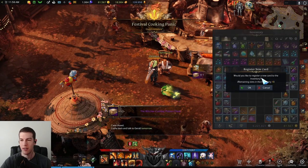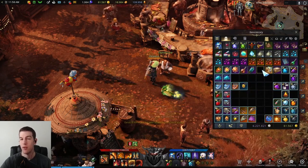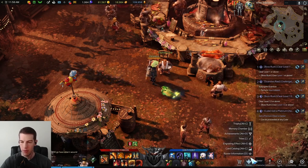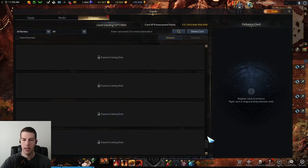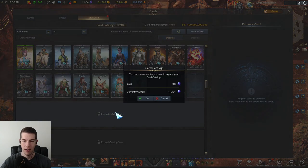We got Geralt of Rivia — yes, register it. If you only have a couple cards to register or it says your card deck is full, go to your card catalog, go over to Enhance, and scroll all the way down until you find 'Expand Catalog Slots.' Click on it — they cost blue crystals, but it's worth it. So expand it. This card says five cards, and we already added it.